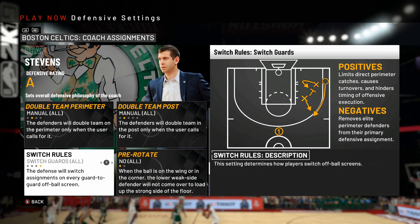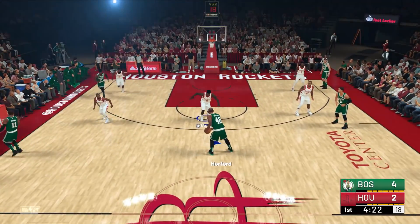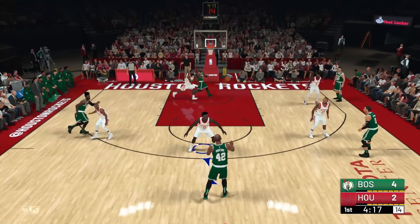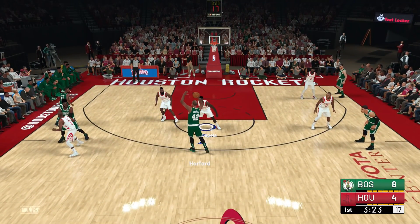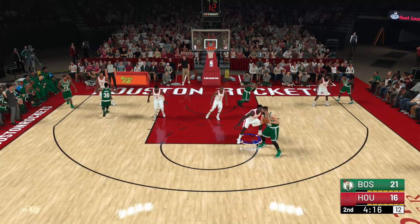You see here the Celtics try to run an off-ball screen with Jaylen Brown listed as shooting guard and Kyrie obviously as the point guard, so this falls under the guard-to-guard switch rules. You see Chris Paul and Harden switch assignments and end up blowing up the play. If we didn't switch, there's a hundred percent chance Kyrie is wide open in the corner. Here's another one with the same action — this time Kyrie opts for the corner three and because of the switch, Harden gets a good contest and Kyrie misses.